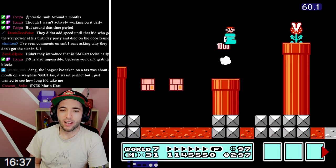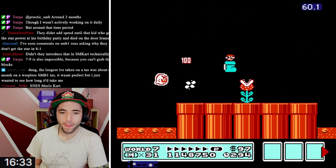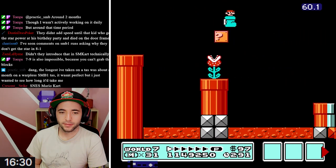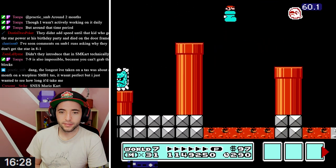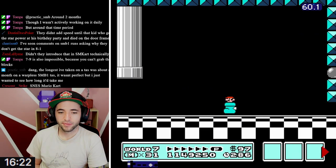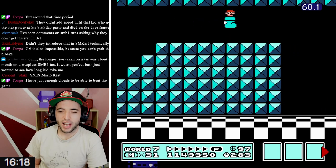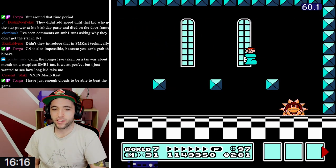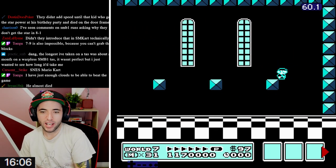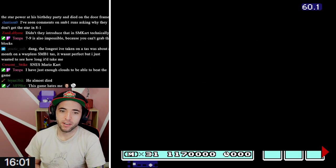The grab blocks in the previous level - yo, your clouds work out perfectly here. That's crazy. Get rekt, Pipe Fortress! Timing the bounces perfectly so they go under is so cool. I love it. Well, I guess if you didn't have enough clouds, you could get one extra cloud from 3-7 - but yeah, that works out perfectly.